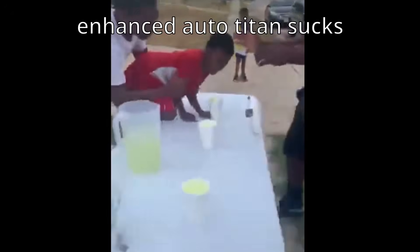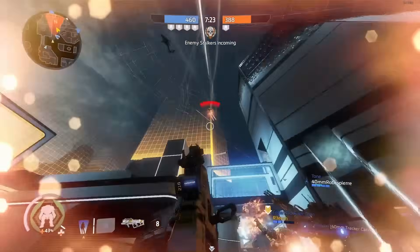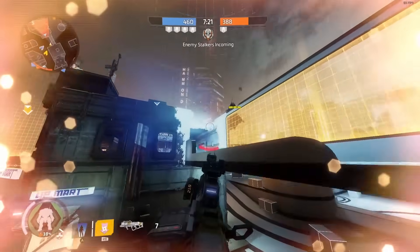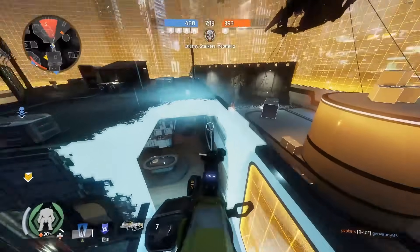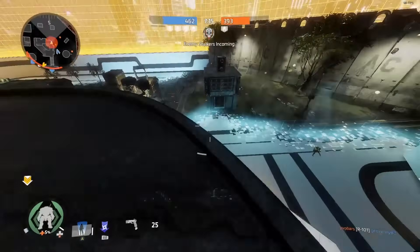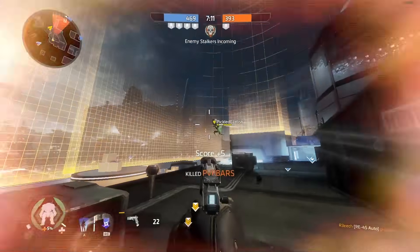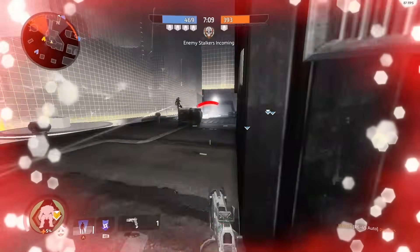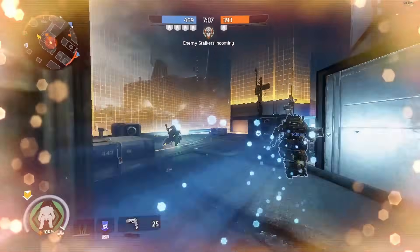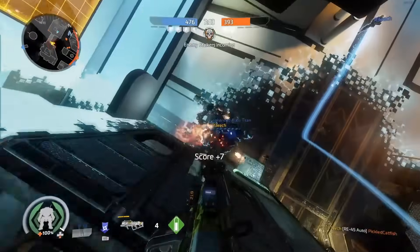Like babies, your titan requires attention, and that means whenever possible you should be getting into your titan. The AI targeting in this game is not great whether you're running enhanced auto titan or not, and while it may be funny to get the undeserved kill here or there, auto titans don't really understand the concept of positioning, dashing, or coring. If you do end up having to get out of your titan or plan on doing it, please at least equip Phase Embark so you can minimize exposure. That way, if you see a spare battery on the ground, you're free to take it with minimal risk.